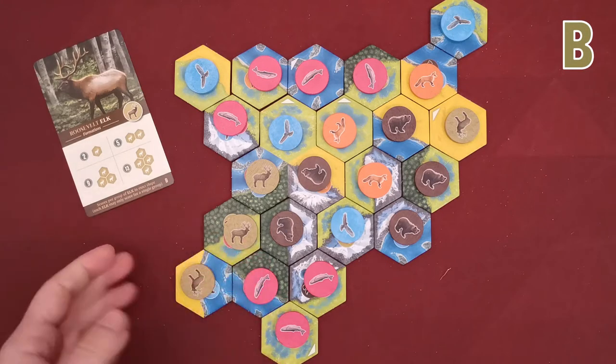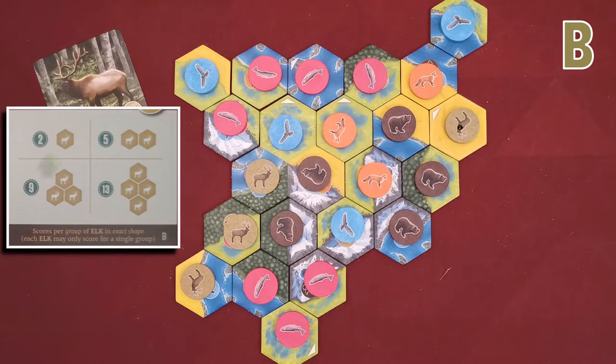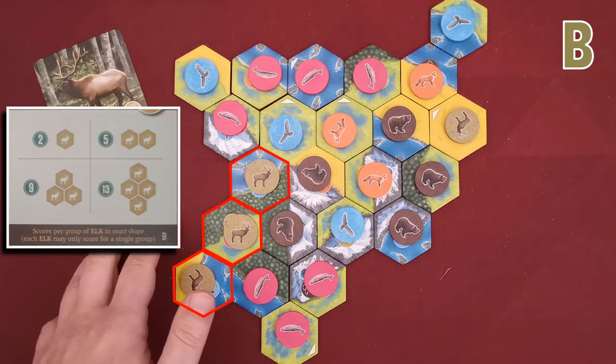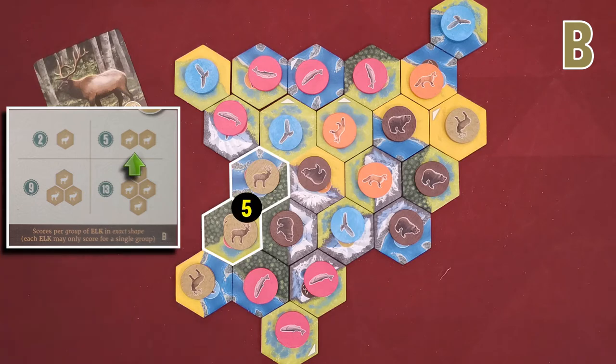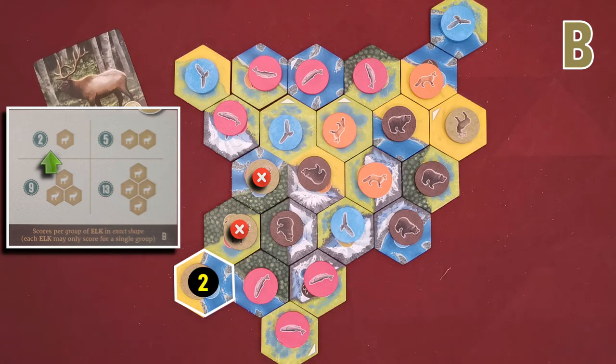The elk B card similarly shows specific shapes that score victory points. I have a single elk scoring two victory points and a line of three elks, which is not a shape indicated. However, I could score the two as this shape and gain five victory points, and the third one as a separate elk scoring another two.